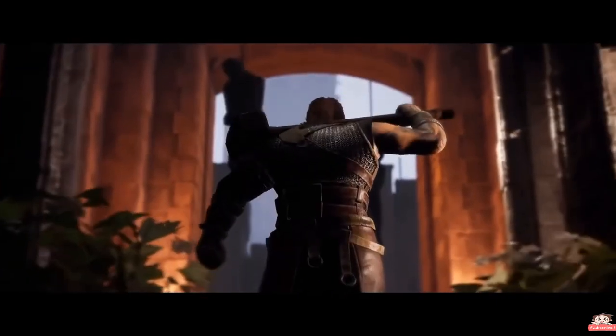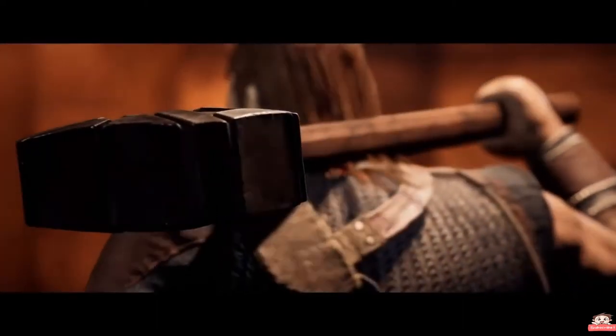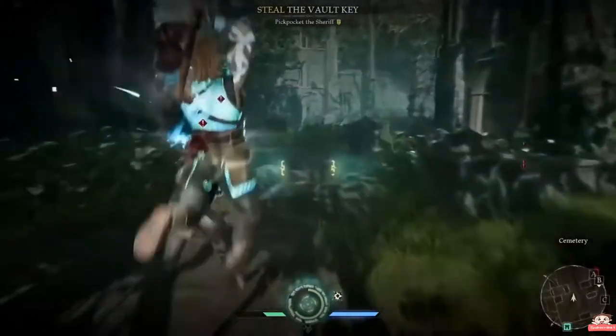The Brawler is the best at close quarters combat. His sledgehammer is capable of downing some foes in a single blow. And when he activates his wrath ability, he becomes a melee boss.